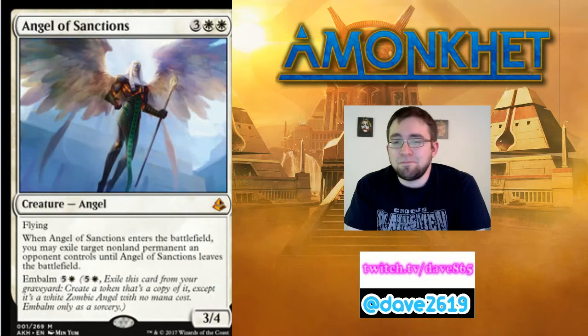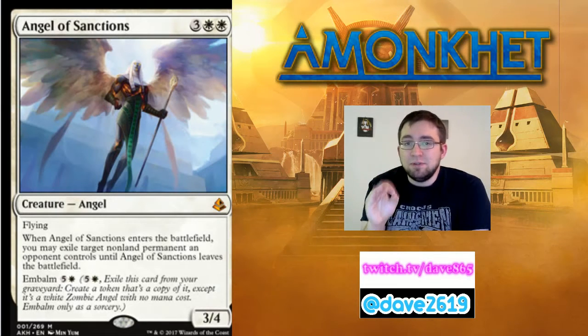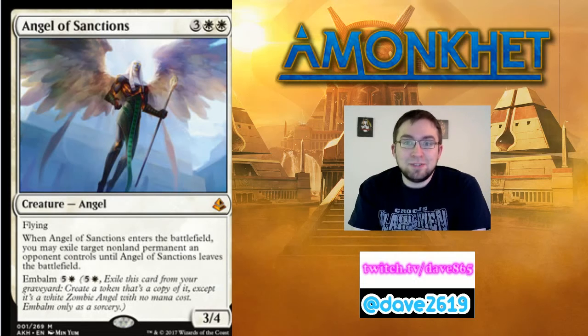Embalm says: exile this card from your graveyard, create a token that's a copy of it, except it's a white zombie angel with no mana cost — embalm only as a sorcery. So it comes back as an exact copy of Angel of Sanctions, except it's a white zombie in addition to its other colors and types. You basically get two copies of Angel of Sanctions.